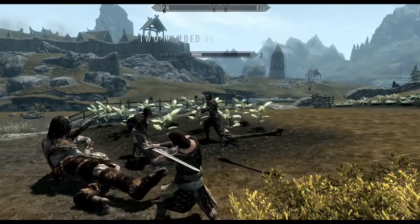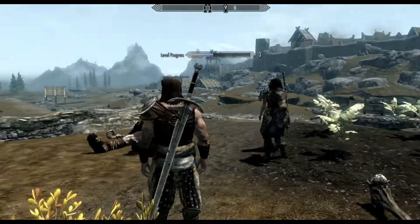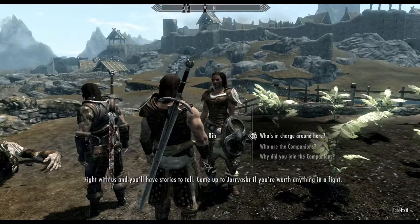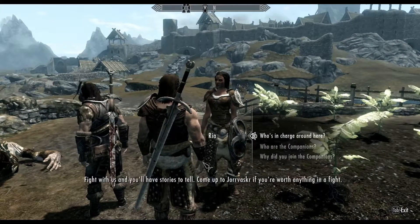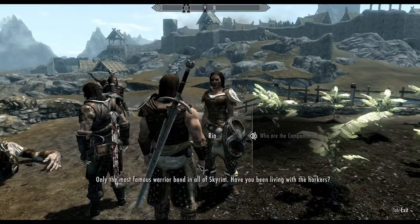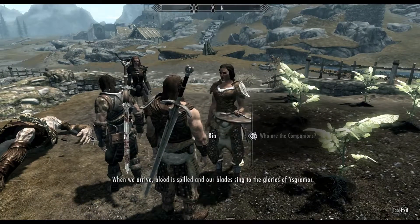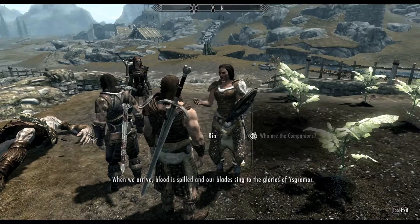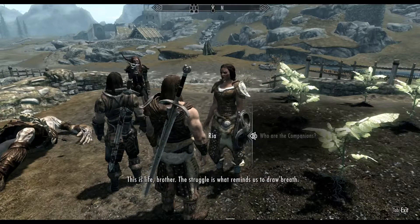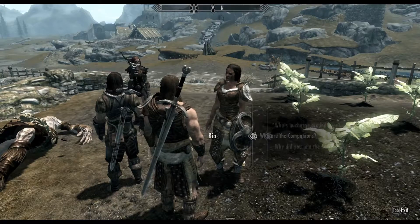Die, you vile creature. There we go. Who are these people? Your Vasker companions — the companions. Apparently I have escaped from Helgen. Oh, a mercenary band maybe — call them mercenaries or heroes, I don't know. I see potential, people. If we join them, we can surely level up.